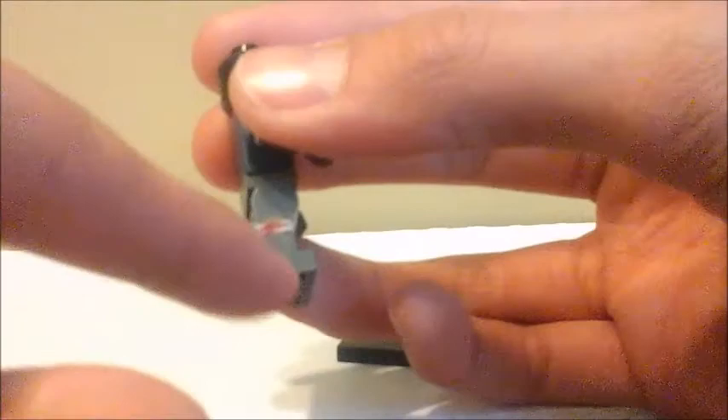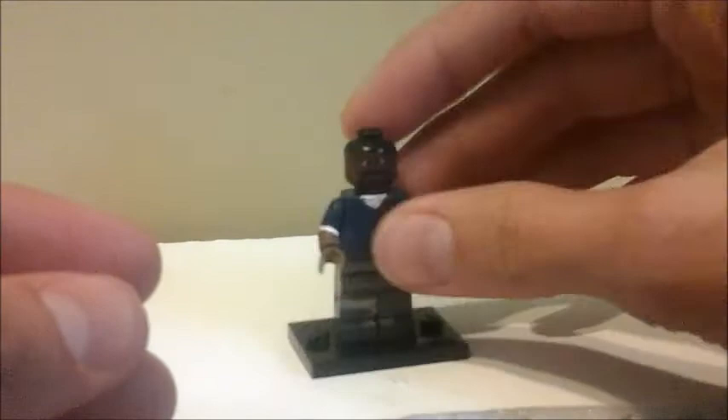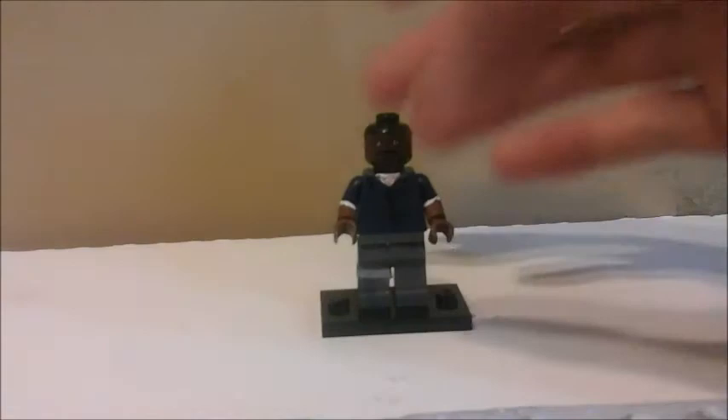Starting with the legs — they're just khaki legs, and then I glued on this little piece of paper transfer and added a red line representing his car crash in the first episode of season one. Then I just added a little bit of dirt. I really like how that looks.